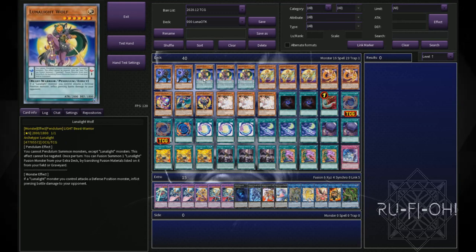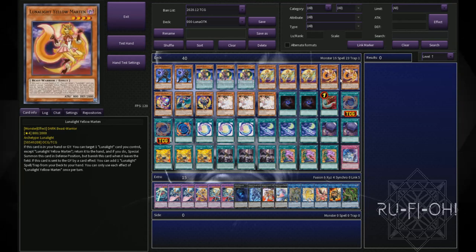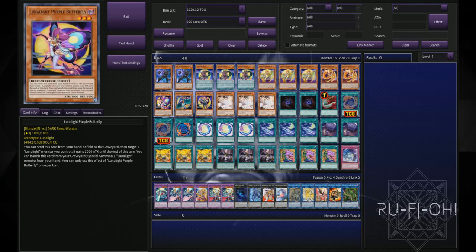We've got triple copies of Lunalight Wolf here. The ability to inflict pierce on your opponent is really nice, but also the fact that its scale effect is really quite relevant in this particular build — being able to do those fusion summons is a nice touch. Kaleido Chick, being able to send as cost, is absolutely bonkers. Triple copies of this — you absolutely need to play it at three. Just two copies of Yellow Martin is perfectly sufficient. Purple Butterfly helps you unclog your hand as well as being able to boost attacks, which can help go into those OTKs.